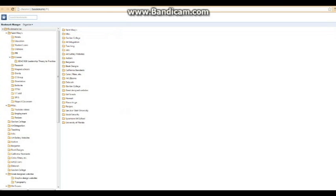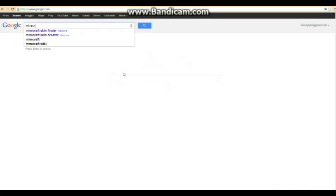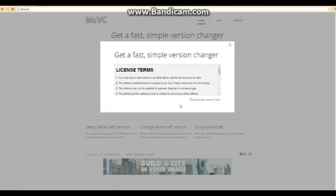I'm going to teach you how to get this. You're going to want to go into your internet browser and open Google, then search Minecraft Version Changer. You want to click on the top result.